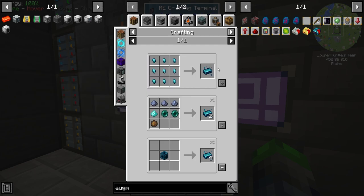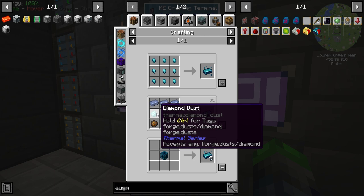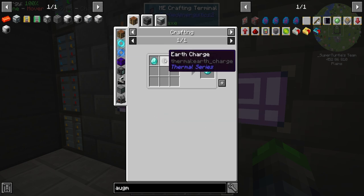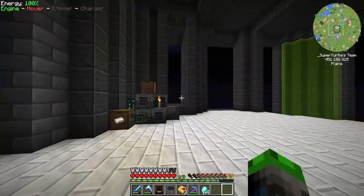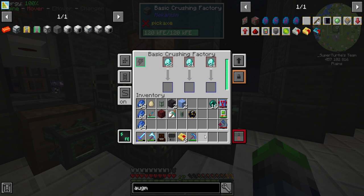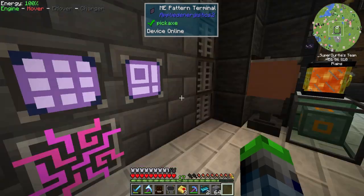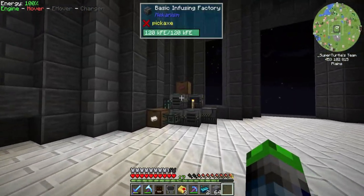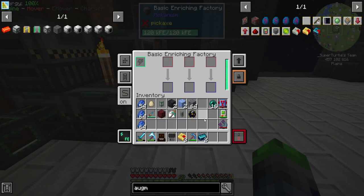We also need endurium — that requires what looks like diamond dust. We take some diamonds and throw them into a crusher. With a stack of diamond dust ready, we notice we're out of lead. We need to get lead automated, and we use the enriching factor rather than the crushing one.